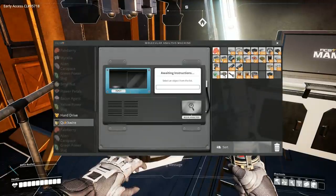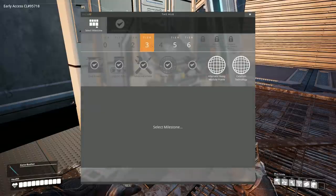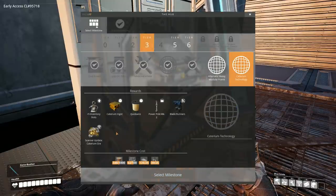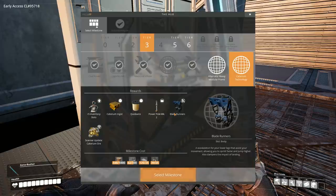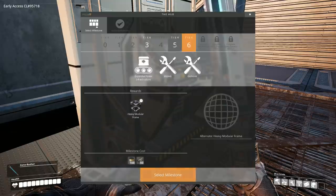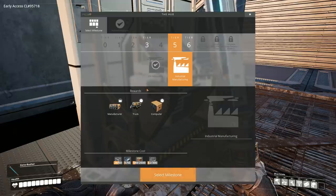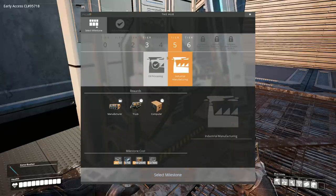The caterium research is done — quickwire! It's available in hub tier three. We have caterium ingots, quickwire, power pole mark two which does six power line connections, and blade runners — an exoskeleton for your lower legs that makes you sprint faster, jump higher, and dampens landing impact. Nice. Now we can ping for that too. I'm going to get together the supplies to unlock this and then we're going to run a power line — that'll get everything going once we get the oil automated.